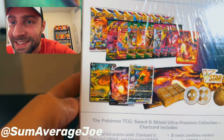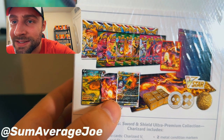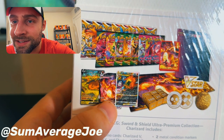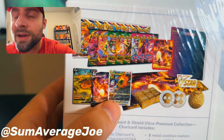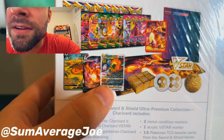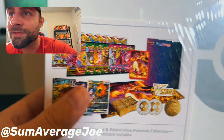So these are the cards included. We got Charizard V chilling in the grass, Charizard VMAX just like roaring Godzilla tearing up the city, and another Charizard VMAX with different art. These are all beautiful.